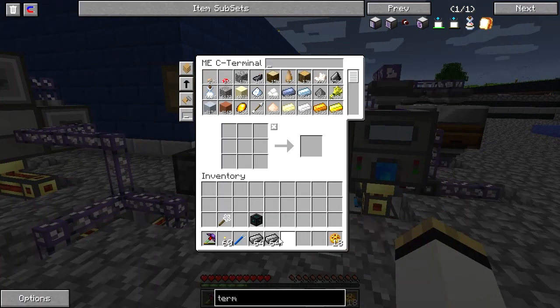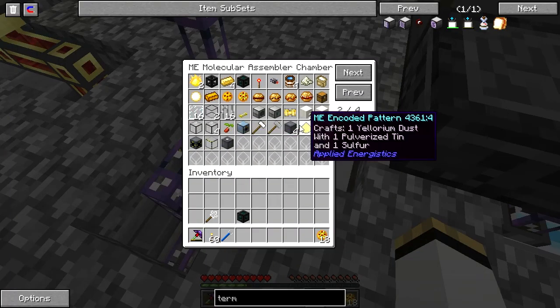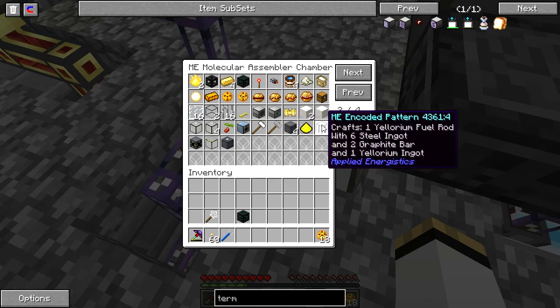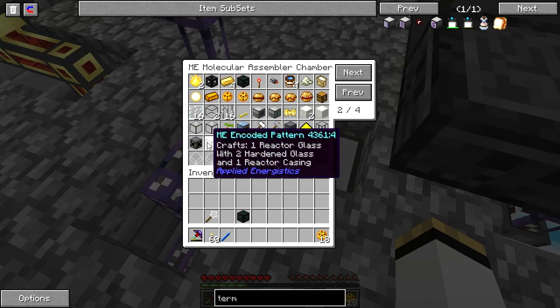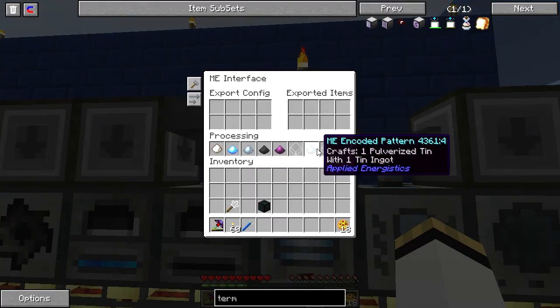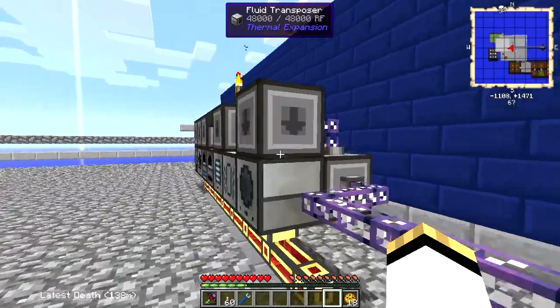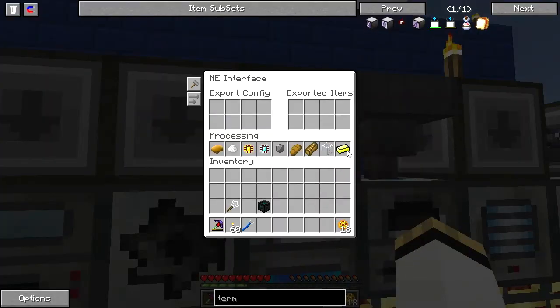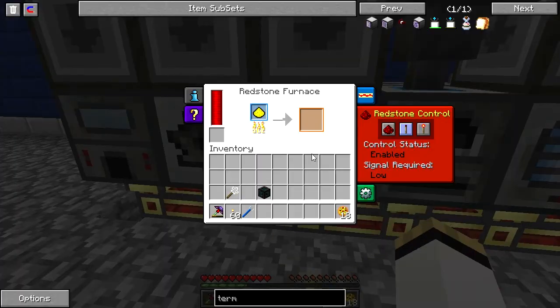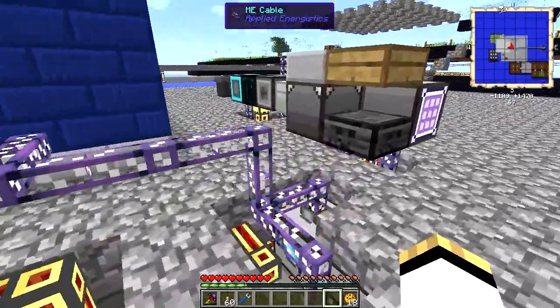I'm actually going to ask this system to make 128 Ylorium so that's occurring before I need it. In preparation for the project that I'm about to do, I did go ahead and add the recipes for the reactor casing, Ylorium dust, Ylorium fuel rods, reactor access ports, reactor glass, and reactor control rods here. I also added pulverizing of tin — looks like I already had that in here. I also added the cooking of Ylorium dust into Ylorium ingots. All of that is already here in the system.